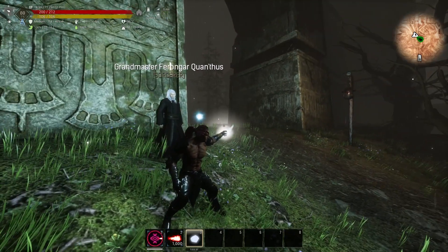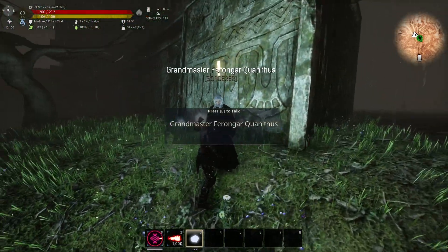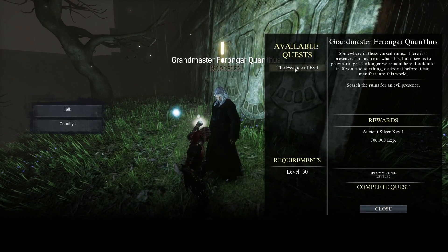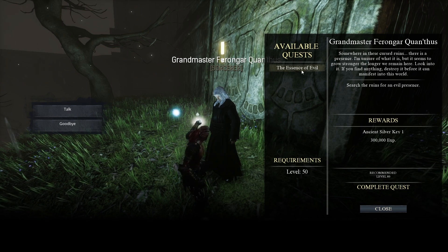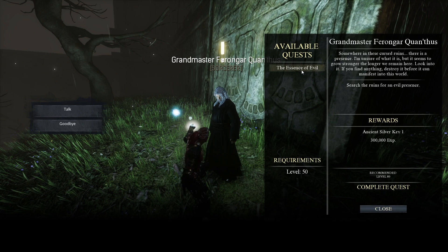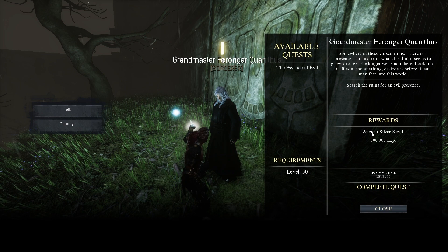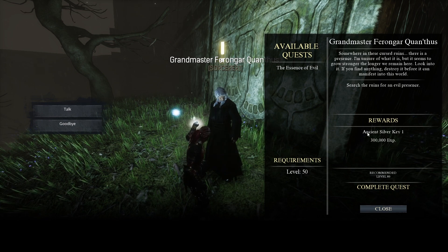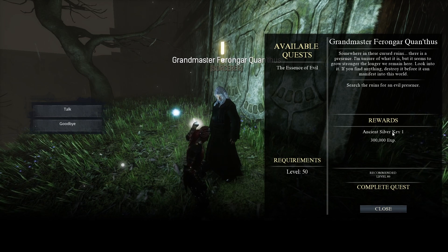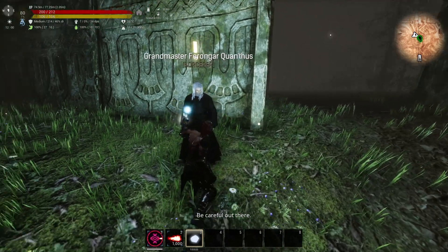But before you go there, go to Grandmaster of Ferengar and get the quest called The Essence of Evil. Don't waste the chance of killing the Harbinger without also getting the quest at the same time. What matters most from that quest reward is the Ancient Silver Key — we will use that later on.